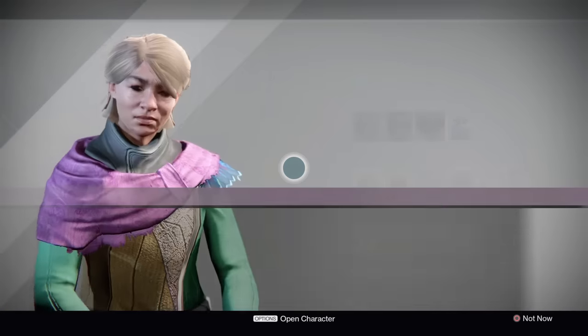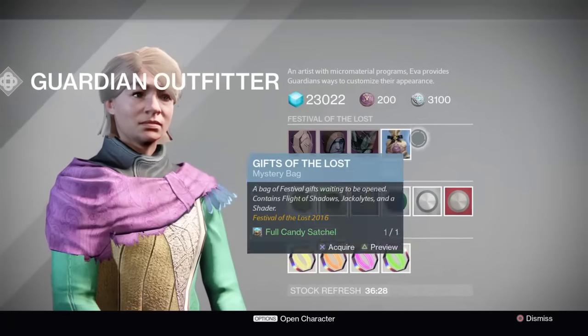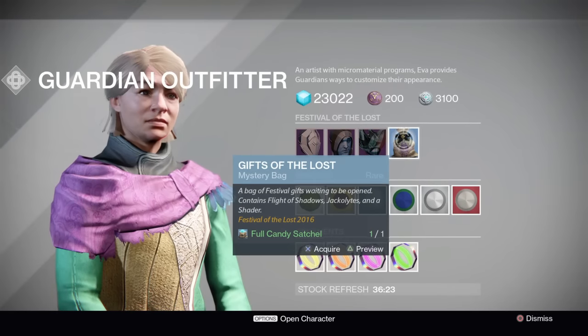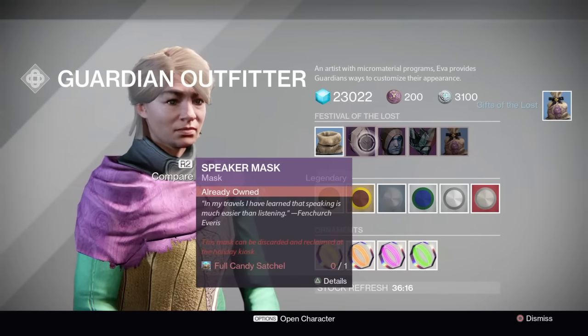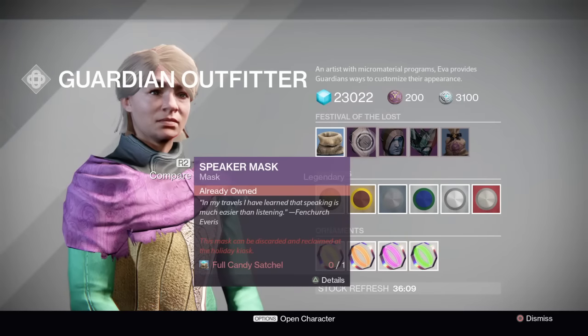To purchase it from her, all you have to do is take an empty candy satchel, which is a little item that she'll have right here, and then you will have to fill that. Filling that will grant you one of the Gifts of the Lost. If you acquire the Gift of the Lost, you can take a full candy satchel and buy one of these masks. These are the three masks you'll have to purchase, next to the one she gives you every step you complete.